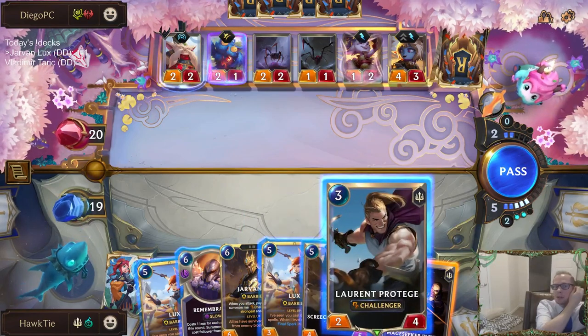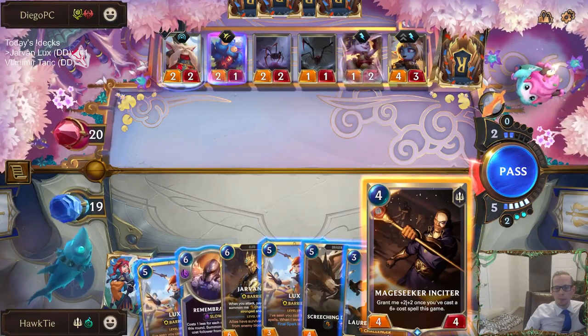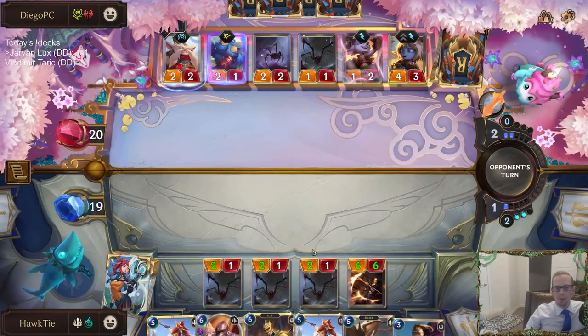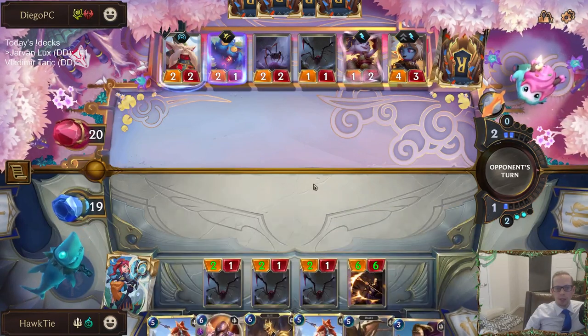The problem here is maybe we have to go the Insider. I want to play Lux but Lux doesn't kill Poppy — we have to kill Poppy. Playing Mage Seeker Insider also lets me play a cheaper Remembrance after our Spirelings die.